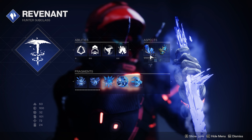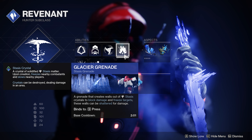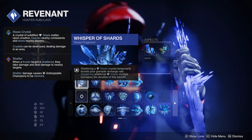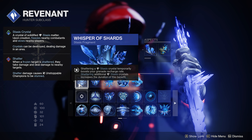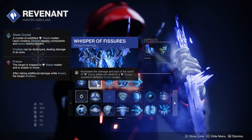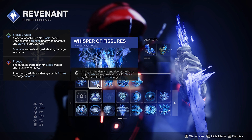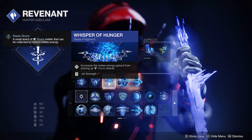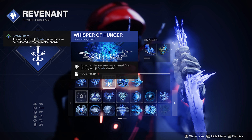Going over the fragments and aspects: Glacier Grenade is really good with Shatter Dive — loads of damage and creates quite a lot of shards. Whisper of Shards — shattering stasis crystals temporarily boosts your grenade recharge rate. Whisper of Fissures combined with Heal the Storm is just an absolute mass of shatter damage on stasis. Whisper of Hunger increases the melee energy gained from picking up stasis shards — you get about 25% melee every time you pick one up. Whisper of Rhyme gives Frost Armor increased duration and maximum stack count up to eight.